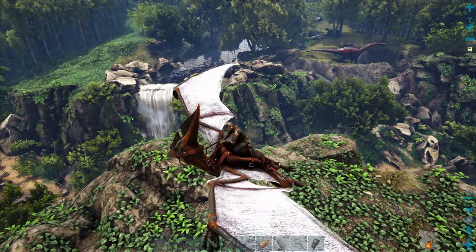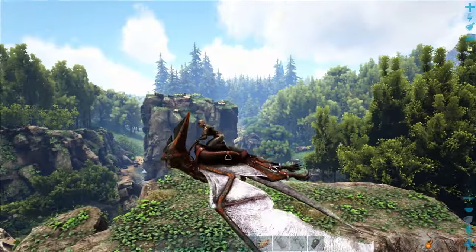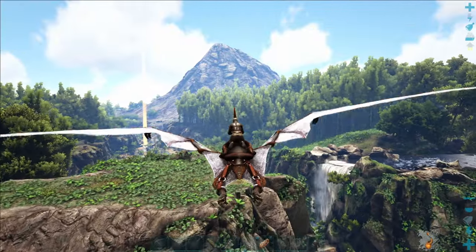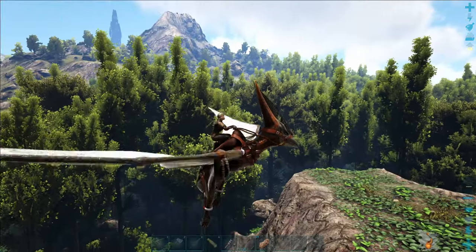Something to bear in mind as a negative is that it can get pretty hot in this part of the map in the jungle. Make sure you've got yourself some ghillie armour, and consider pumping some points into your character's fortitude, or putting down some air conditioning units to regulate the temperature of your base.